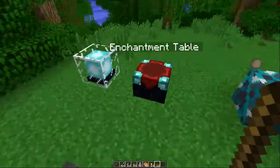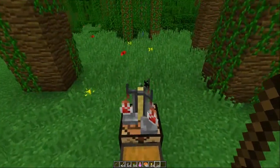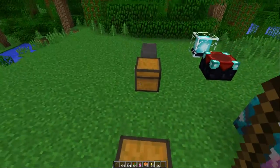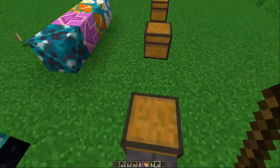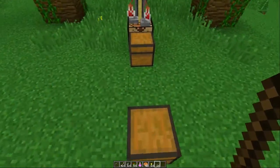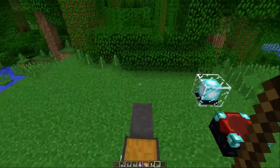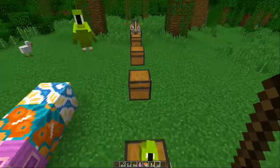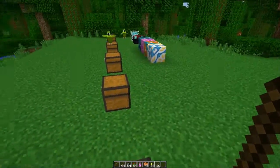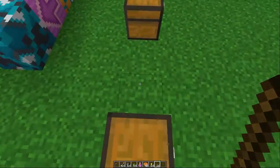The last thing I want to tell you is they did announce they were going to do dyeable beds, so we're not going to be stuck with red beds anymore — we can have all sixteen colors. They just didn't implement it in this snapshot, and hopefully they do it soon because I want a nice TARDIS blue bed. That would be nice.